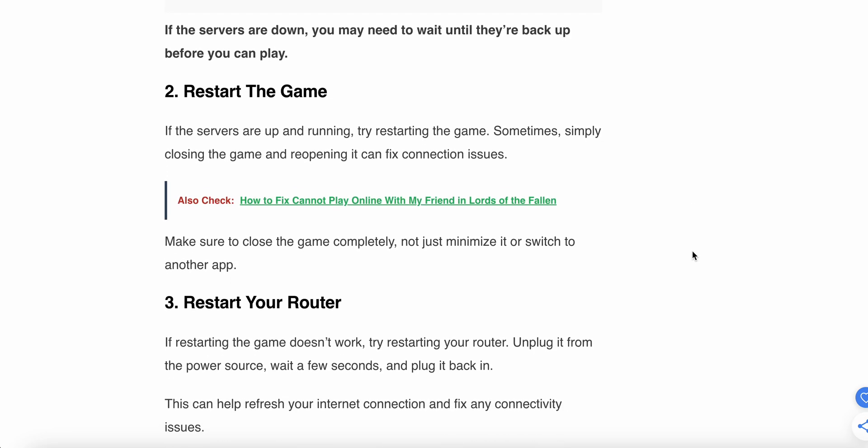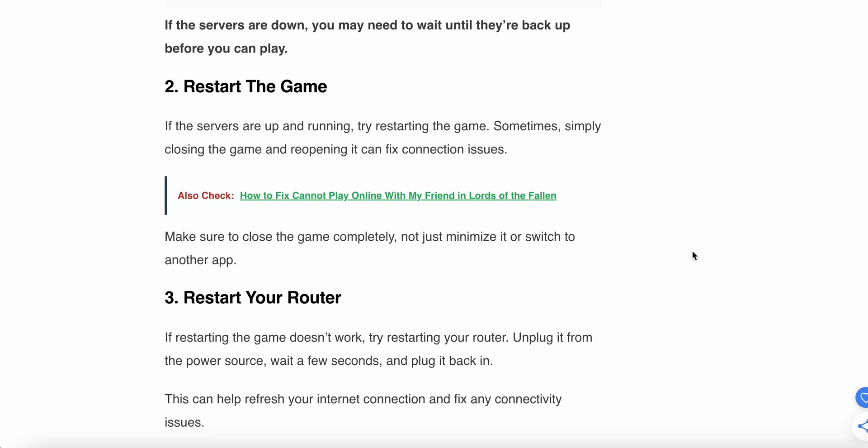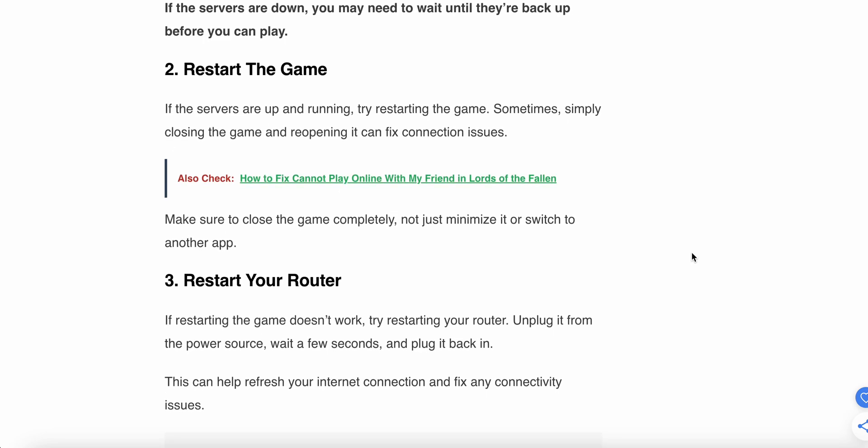The second step is to restart the game. If the server is up and running, then try restarting the game. Sometimes simply closing the game and reopening it can fix connection issues. Make sure to close the game completely, not just minimize it or switch to another app.